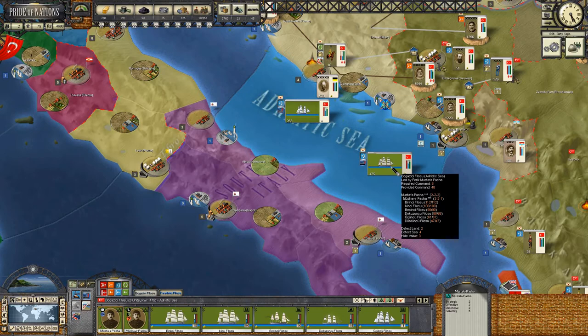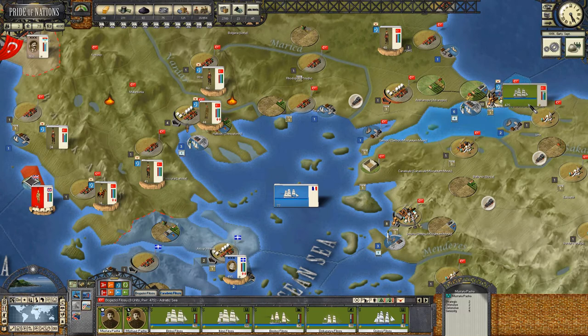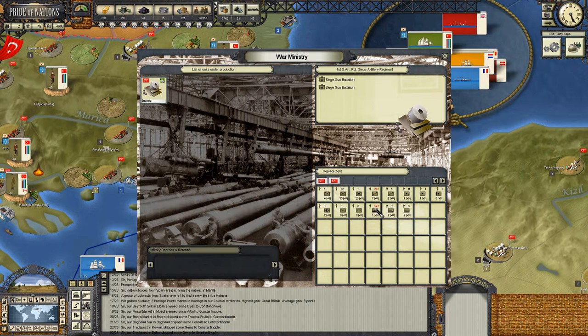We're going to move the main fleet back to Constantinople, partly because it sustained some damage from counter-battery fire. So we're going to get it back into Constantinople, set to evade. It sustained some damage and we want some replacement parts - we already squared away some replacement parts for it in advance.